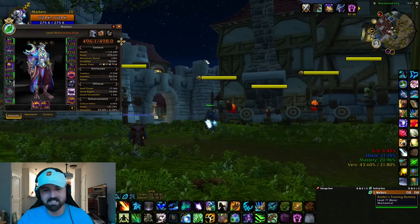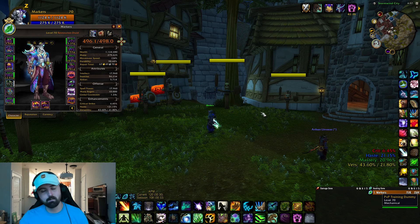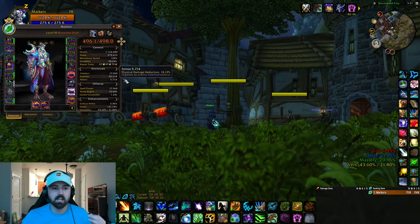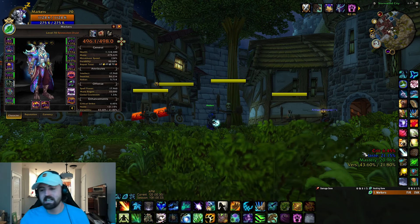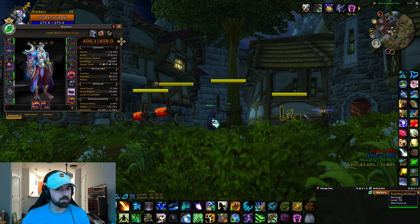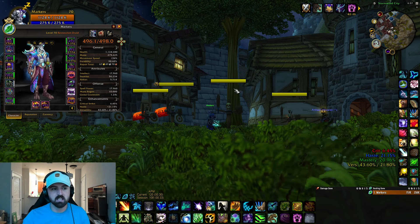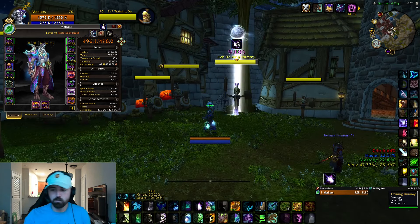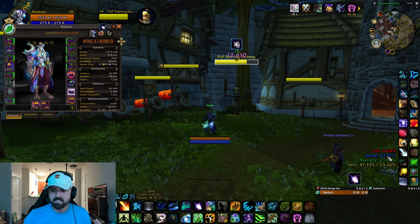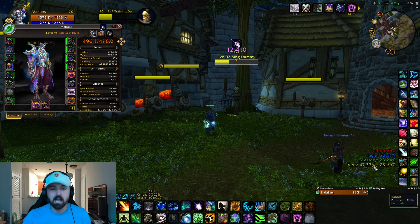First thing - what did I do with my stats? I did change them slightly. I dropped my haste and added versatility. I was originally running around 30 to 35 haste; I now dropped it down to 20 and put that into verse. My mastery suffered just a slight bit, but with zone of focus embellishment my stats are 22 haste, 23 mastery, 47 versatility in PvP.